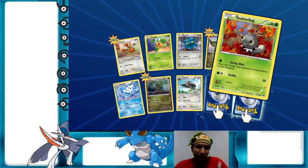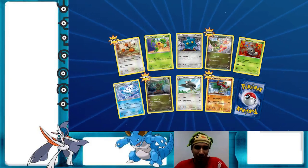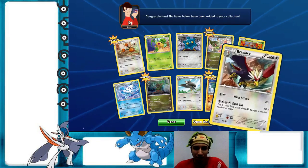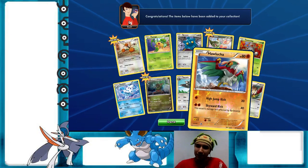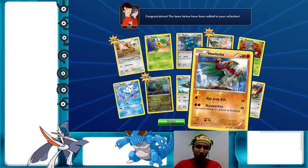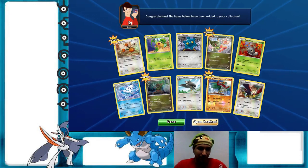Axew and Fraxure are new — that's neat. This is Hawlucha. I wonder, is Hawlucha rare in the set? It is. You know, the Hawlucha from Furious Fists is way better than this one. Okay, next pack.